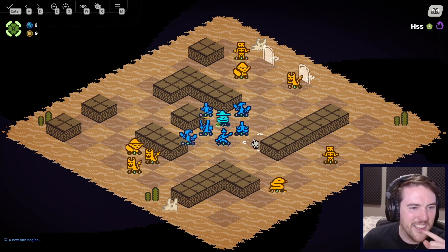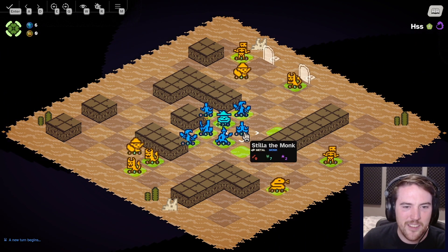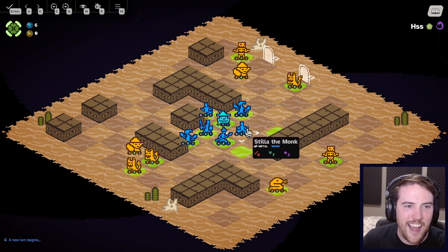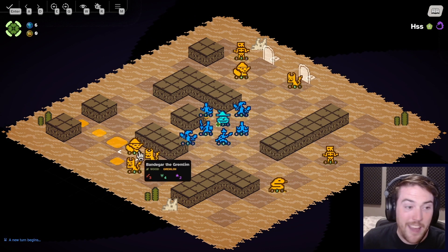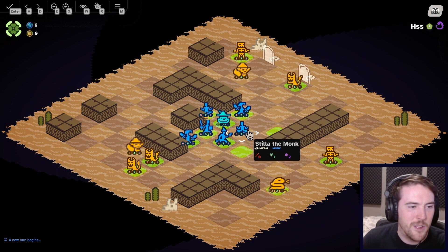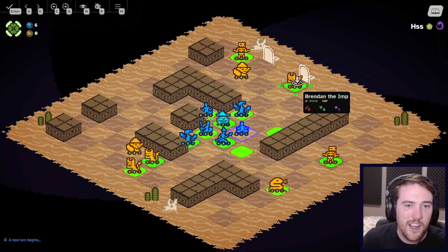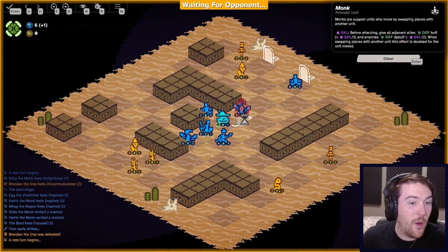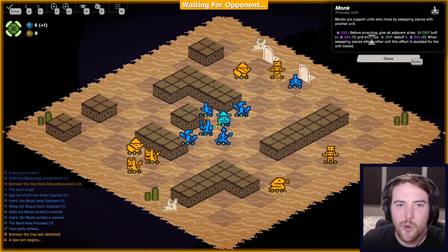I don't want to leave him anywhere precarious where he's going to get messed up, but I need something where I can get that attack low enough. You cannot teleport gremlins — there's a few special units where that doesn't work. But the Imp, his defense is lowered down to four. And the rogue attacks diagonally, of course.